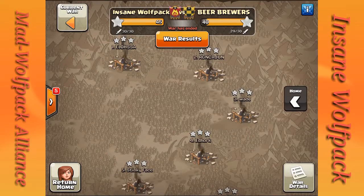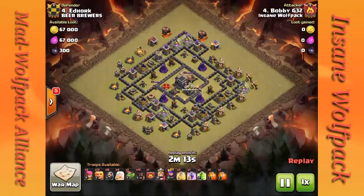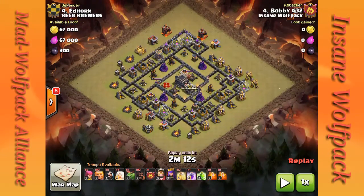The next attack I want to show you guys is number 4. Bobby takes on, also incorporating bowlers into his attack. You can see on his army composition he uses the normal healer-giant-hog-bowler attack — the GHIBH or whatever the acronym is — I never get it correct, but you guys know what I'm talking about.